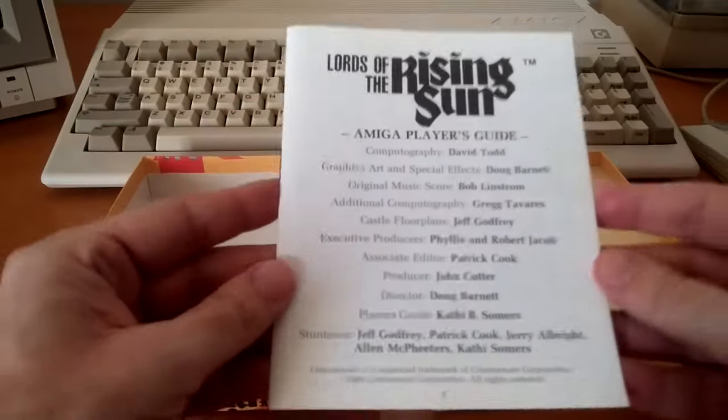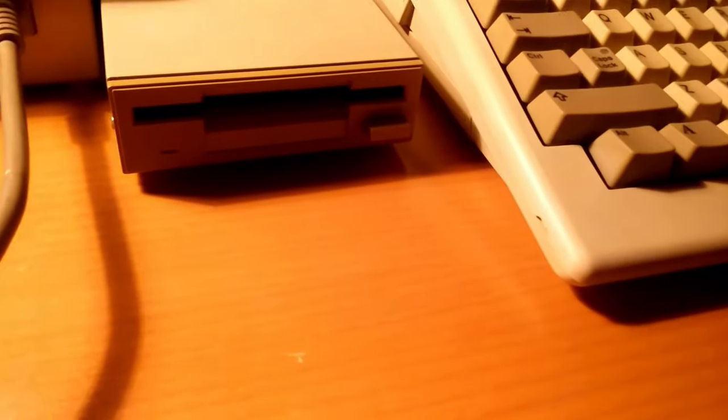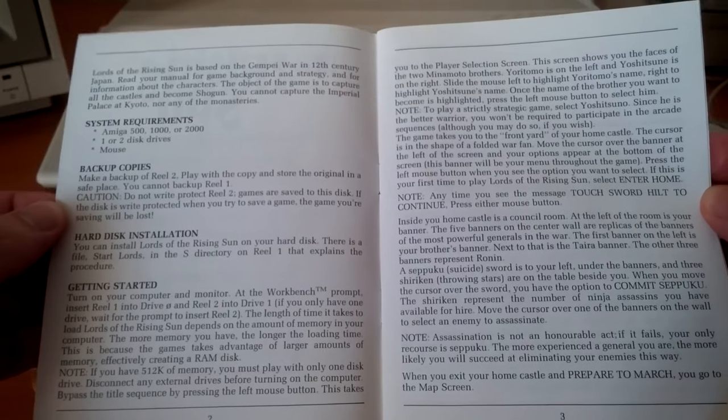Finally, the Amiga player's guide offers technical information specific to the Amiga, such as disc backup, hard disk installation instructions, as well as reference of various game functions.